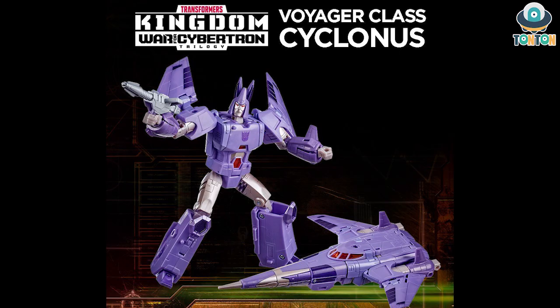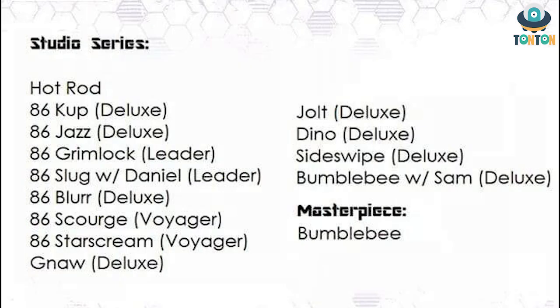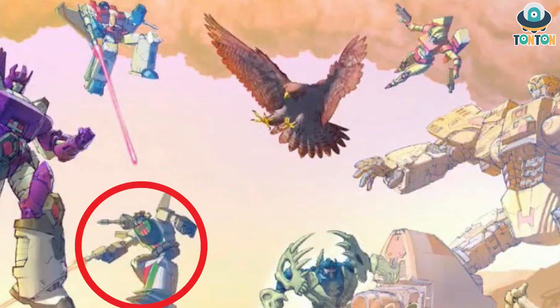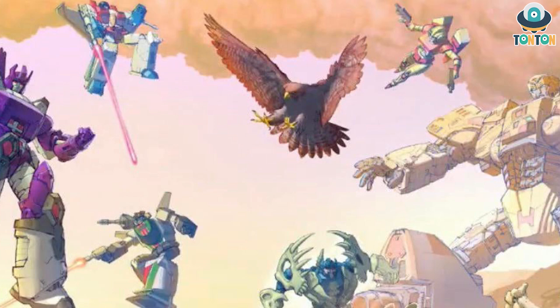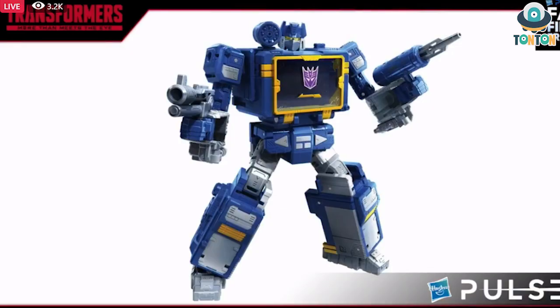And then of course we still have Galvatron along with Cyclonus — Cyclonus has been confirmed into the Kingdom line as a Voyager class. But then the rumors from the pictures suggest we'll also receive a Studio Series Scourge, which would confirm my theory that the 86 Studio Series line will be filling the G1 cast with characters appearing in Siege, Earthrise, or Kingdom. This is really exciting. And of course we still have RC and Wheeljack, and at the bottom we got Starscream, which is going to be a repackage of the Voyager Starscream from Earthrise. We have Black Arachnia, and there's the Netflix Soundwave, so I doubt they're going to release another Soundwave for this line.